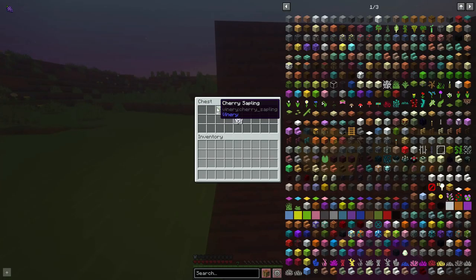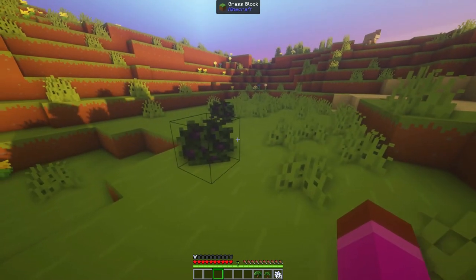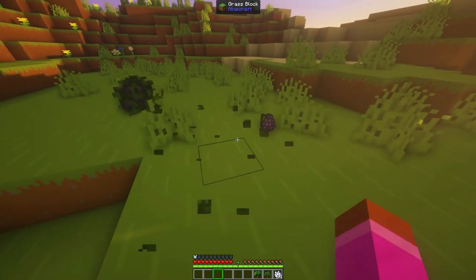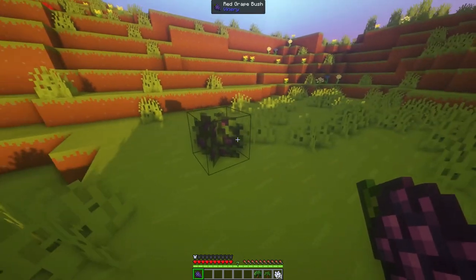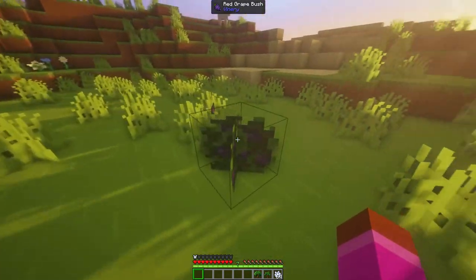The only two saplings added into this game are old cherry saplings and cherry saplings. You can also go around in your world and find some red grape bushes — all you just got to do is right-click and you just get a grape. It's pretty easy to get; however, it acts just like a sweet berry bush, but you cannot rejuvenate it because it's a wild red grape bush.